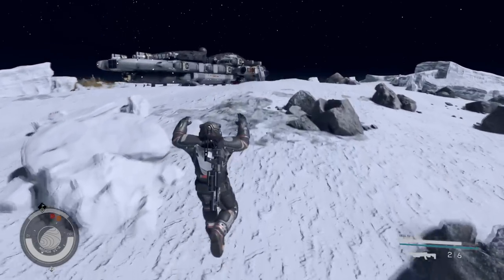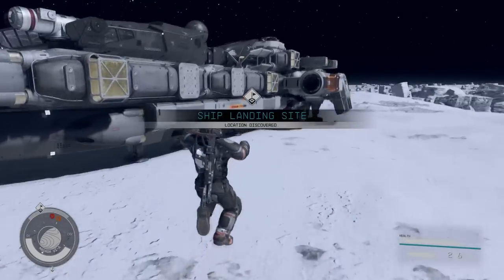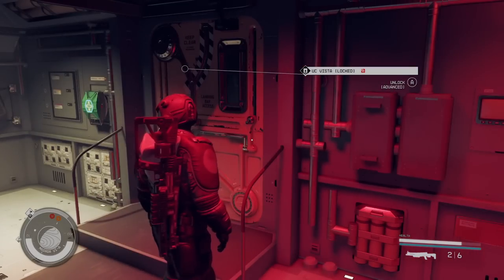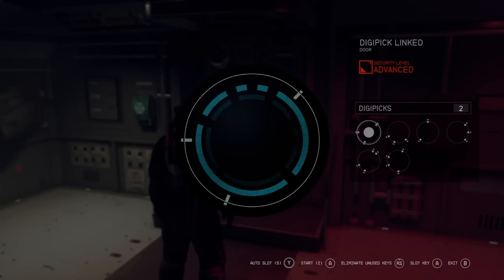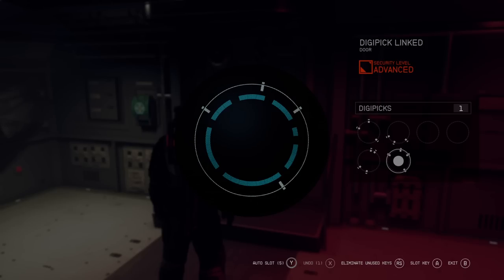If you get to the ship, hopefully nobody will be there, but if there are enemies just try to remove them. I was facing a small issue because I had to do a lockpick. Luckily I had high skills in lockpicking. If you don't know how to do this, look at my other videos — I'll leave a link in the upper right corner.